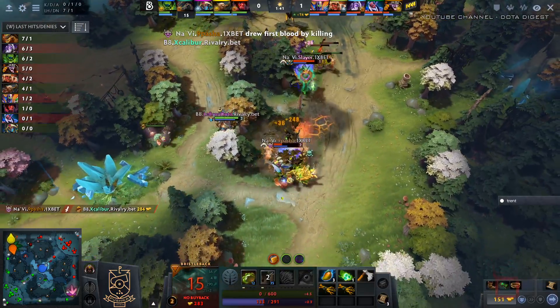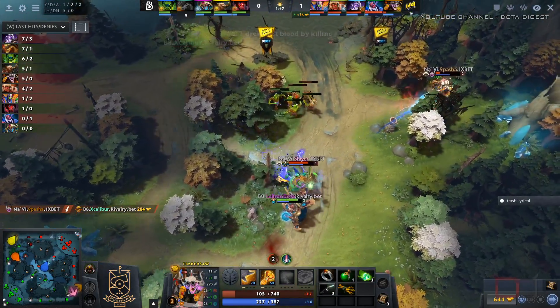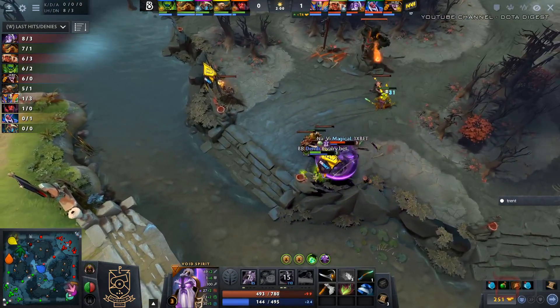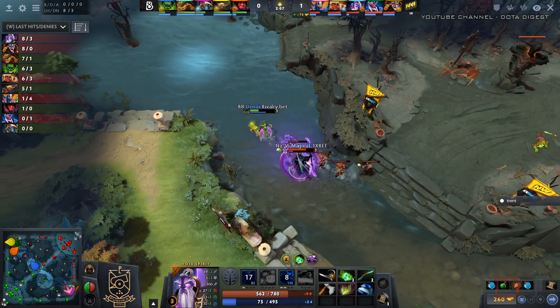Scalibur getting real low with the zip in, and Pasha able to clean it up afterwards. We've been seeing more and more of this 1-1-0 build to start. As Pasha gets very low, it gives you opportunities to actually make use of your two damage abilities — you're not just hiding the entire time trying to stack up the reactive armor as fast as possible.